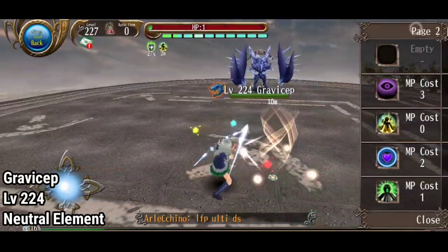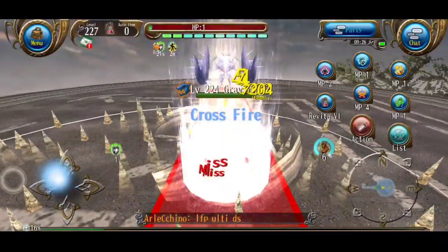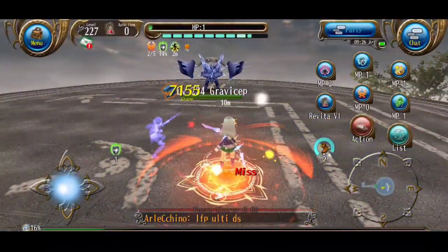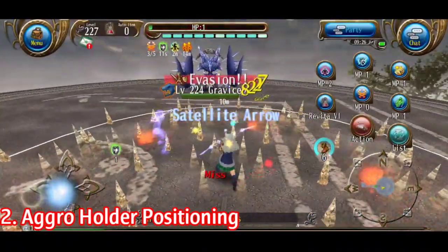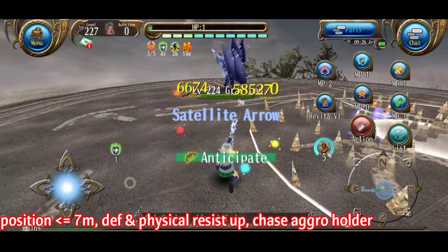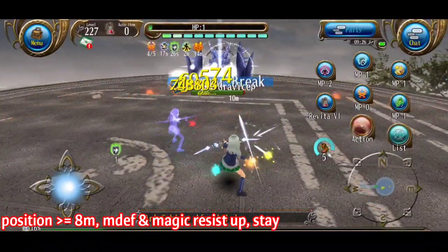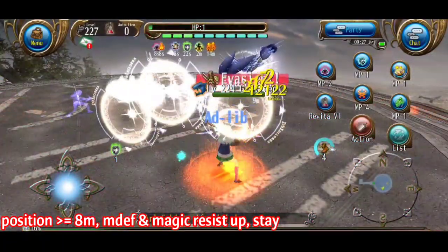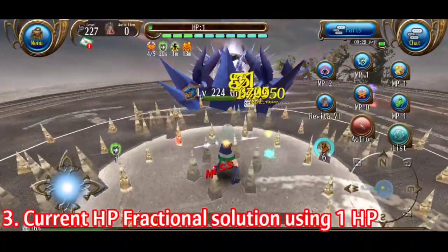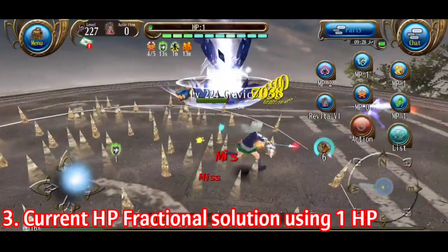Let's get into the bosses. I will start with ultimate difficulty. The first one is Graphi Chap, level 224, with neutral element. There are 3 things I want to tell you about this boss. The proration rate is 100%, so make sure you don't spam your skills or your damage will drop very fast. Regarding positioning: when the aggro holder is 7m or less, Graphi Chap's defense and physical resist will increase and it will chase the tank or aggro holder. But when the aggro holder is 8m or above, magic defense and magic resist will increase instead, and Graphi Chap will just stand there and spam AOE. Lastly, Graphi Chap's spikes are current HP fractional, which you can dodge using 1 HP — it will miss, as you see here.